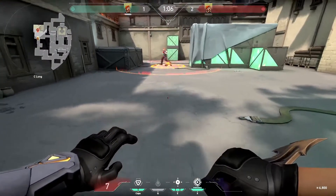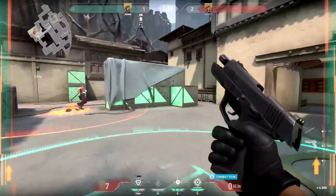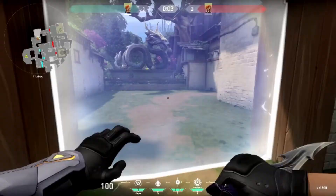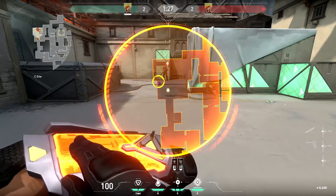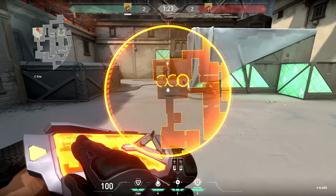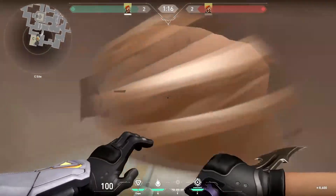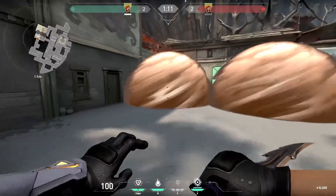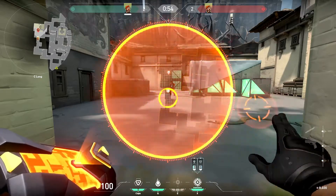Brimstone's next ability is Stim Beacon — places a beacon that gives any players nearby a boost to fire speed. His next ability is Sky Smoke — uses your map to call in multiple smoke screens to block vision. And his ultimate is Orbital Strike — causes a deadly orbital strike that strikes a target area repeatedly over several seconds.